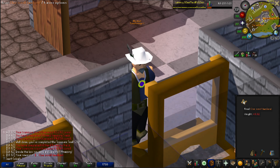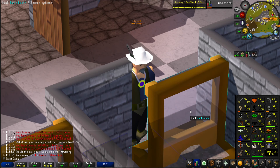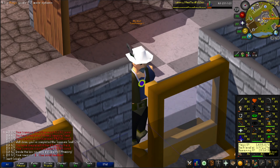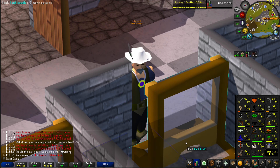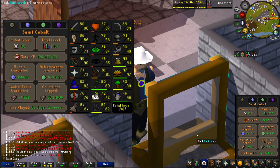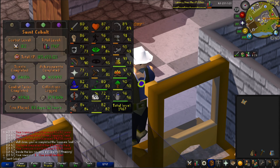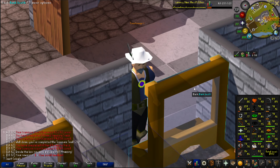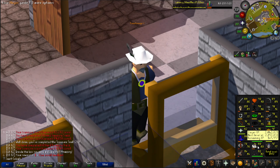This has been one hell of a progress video. We have 80 slayer now and can work on getting rune boots, which is what we need for hard, elite, and master clues. We got a lot of defense, hit points, and magic levels - up to 86 magic. 1992 total at the moment. In the next episode I want to get those rune boots to complete the clue scrolls and go for the dragon pickaxe, which is also required for the master clue.